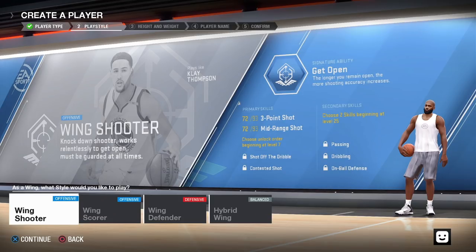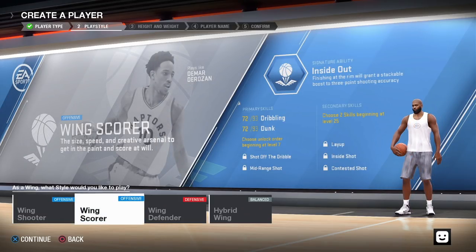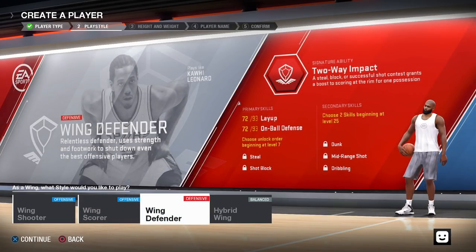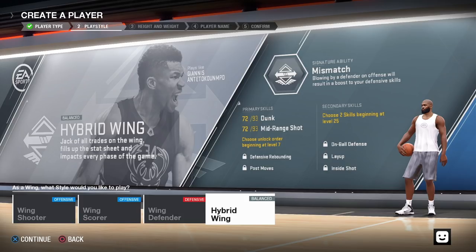When it comes to being a wing player, I personally love creating my own offense. You could be a shooter as well, but I love scoring. People also like clamping up like Kawhi Leonard, and don't forget you can dunk over people like the Greek Freak and LeBron.